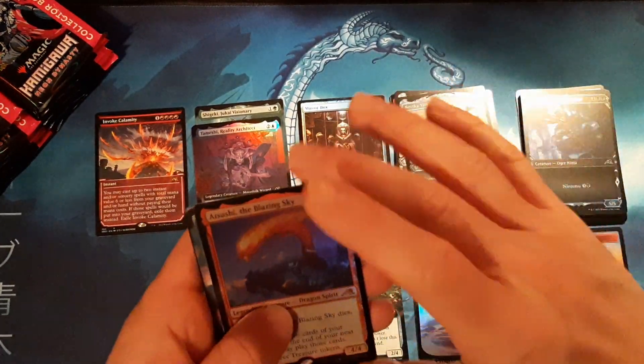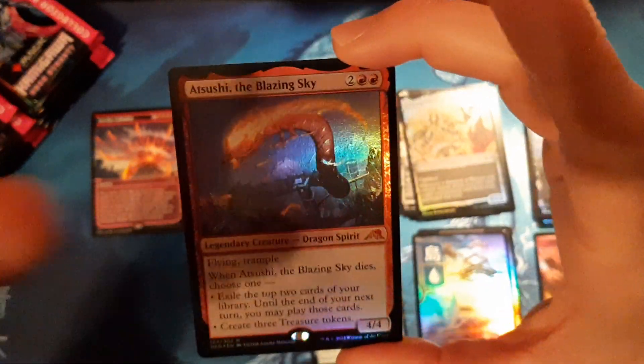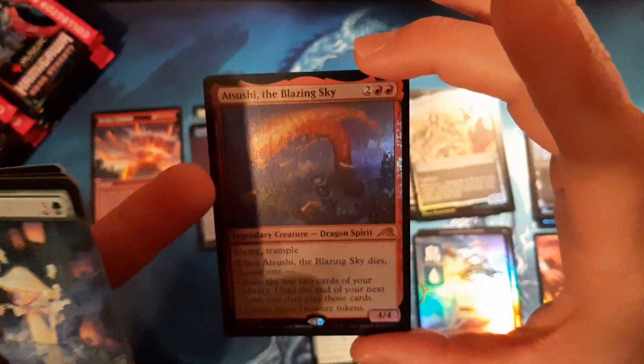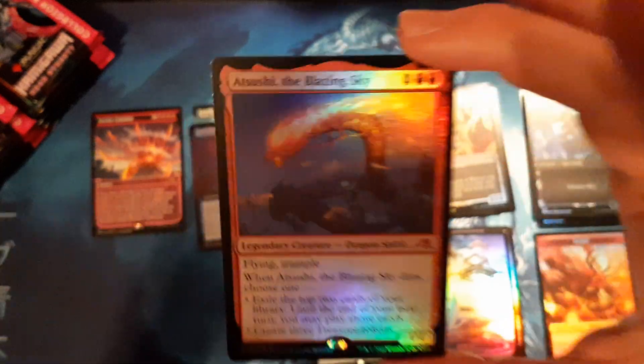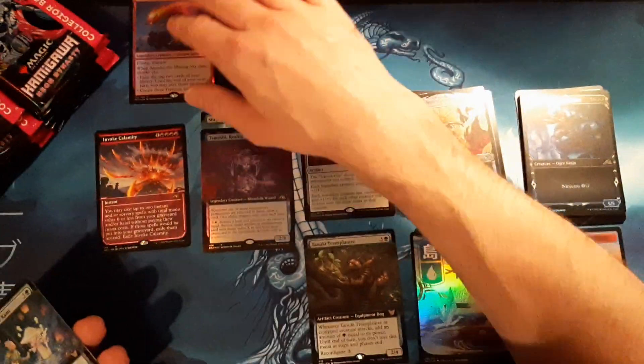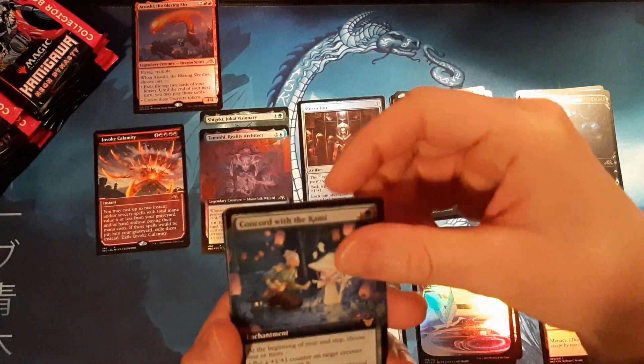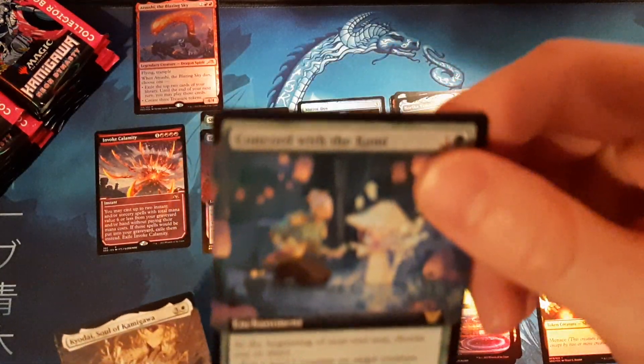First mythic — Atsushi. This is the last card I need for the borderless dragons — I have all the rest of the borderless dragons. I've literally gotten like 12 of him in the regular version. I'm not complaining but come on, give it to me. Commander Concord as well.